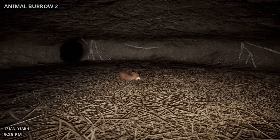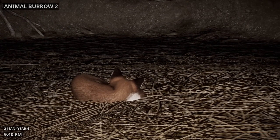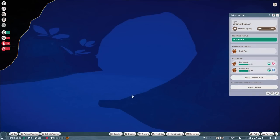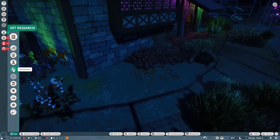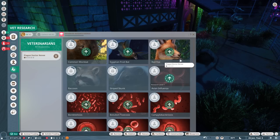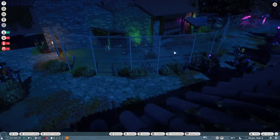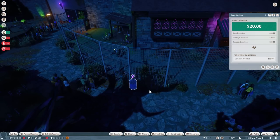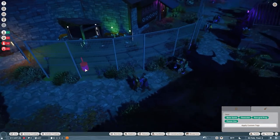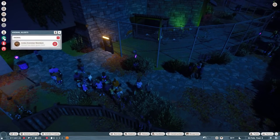Francesca, any minute now! I'm going to need to pull up some names from the comments of our previous videos, because you guys are going to end up becoming one of these little fox cubs. She's pretty content inside the den at the moment. So while she's asleep, that gives us a chance to come over and start doing some serious work in the zoo, including vet research with Plague Doctor Renee. Let's start getting some red fox research done.